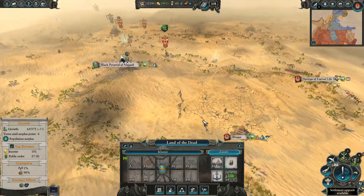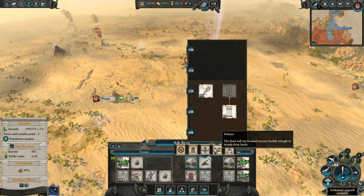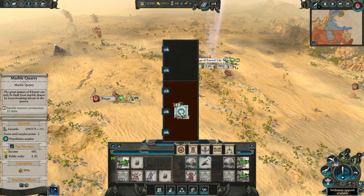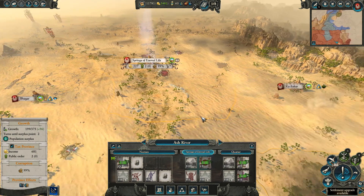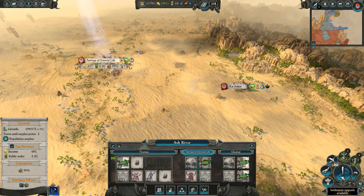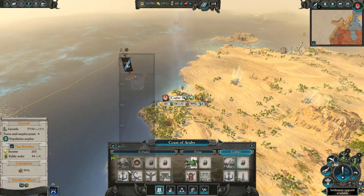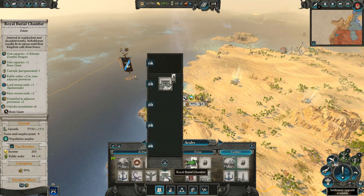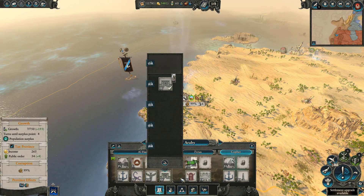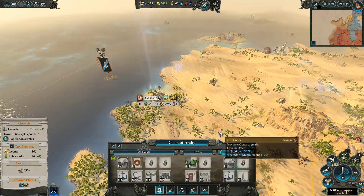I forgot the Beastmen are about. Now we've built this and we're going to get access to marble. And this building got built — so now we've got access to zombie dragons and bone giants. Excellent.